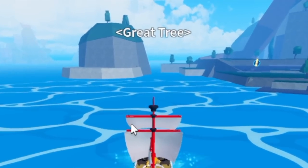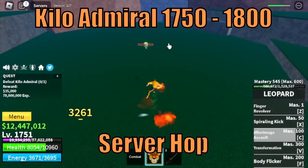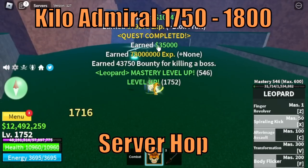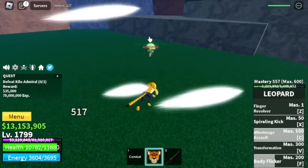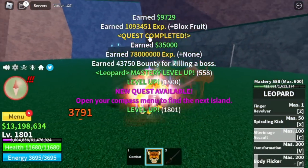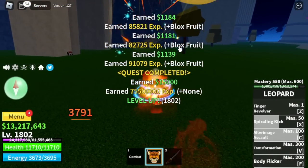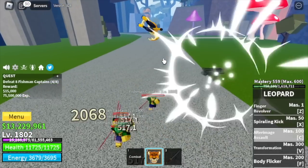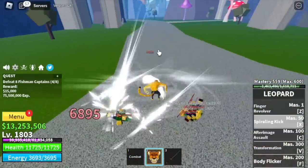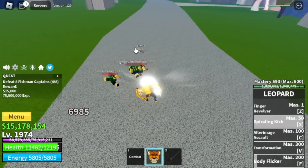Next island is the Great Tree. Target is the Kilo Admiral until 1800. Technique: server hop. This island is also the area where you can awaken your races — if you know how to do it, comment it in the comment section. Next island is the Floating Turtle. Start defeating the Fishman captains here — Fishman captains only. We're gonna skip all other mobs because this is the most efficient way to grind.